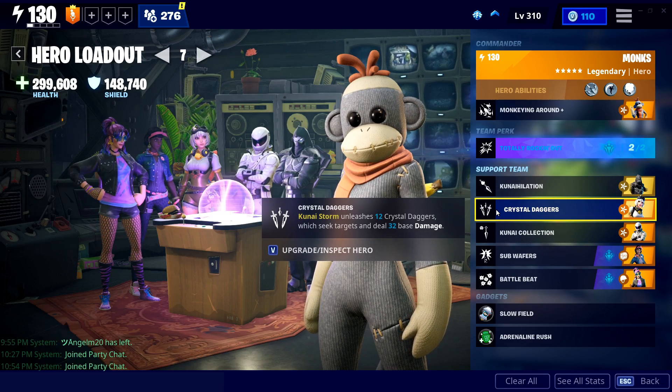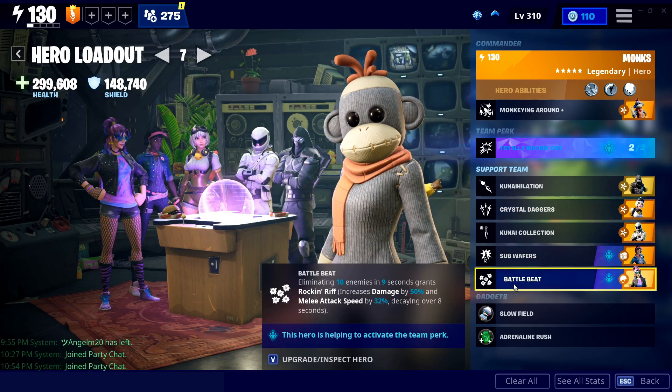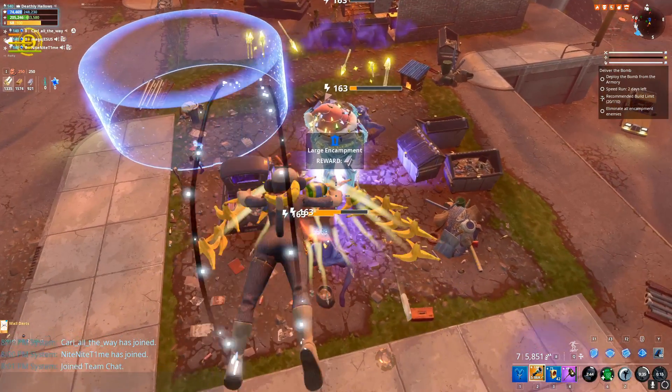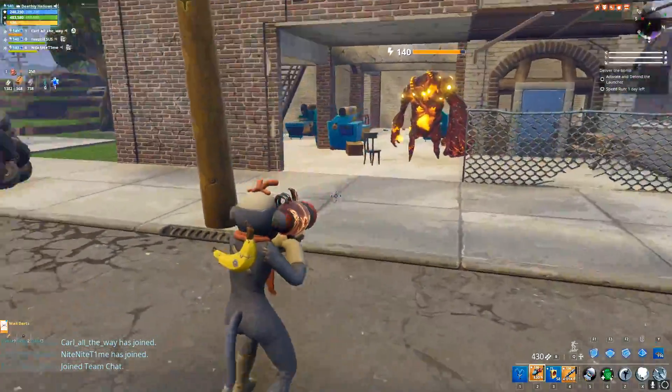For the most part we're bringing kunai buffs — that's what we were playing with. Totally Rocking Out is fantastic because kunai can crit. Kunai Elation gives a little bit of extra AoE with 4 base energy damage scaling. Kunai Collection allows you to get off multiple kunai flips if you kill enough enemies. We also bring Crystal Daggers — banana peels plus Kunai Elation plus Kunai Collection is very, very good AoE clearing. Where you start to lack is if a big guy shows up — a blaster or smasher. 12 times 32 times the scaling at 22.1 ends up being a hefty chunk of damage, letting you near one-shot smashers in a full party. You can even get up to four kunai flips, which adds up to a ton of fun.